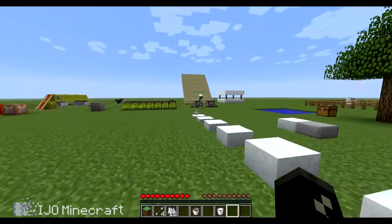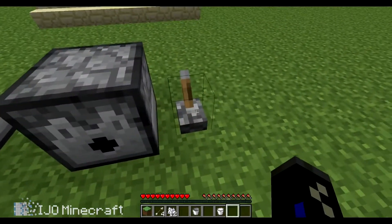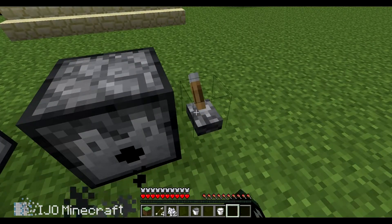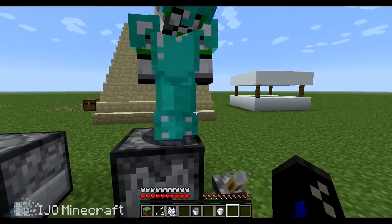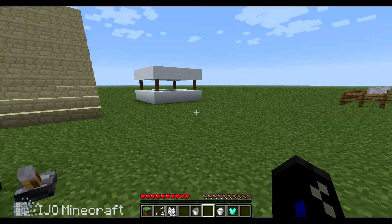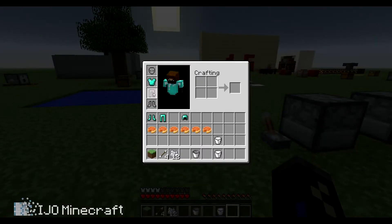These two dispensers right here — so if you're within one block away from it, it'll dispense armor on you. And if you fly up here, I have designed this exploding dummy up here. Something else you can do is right click it and it puts the armor on.